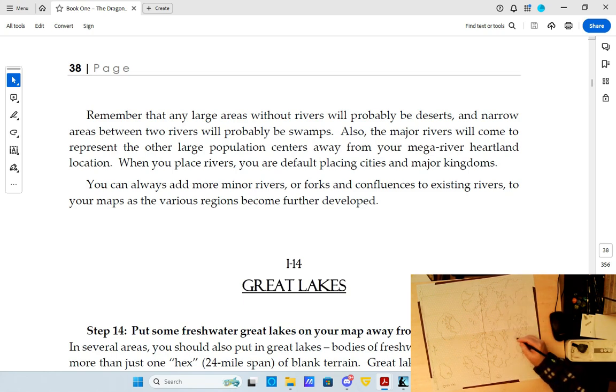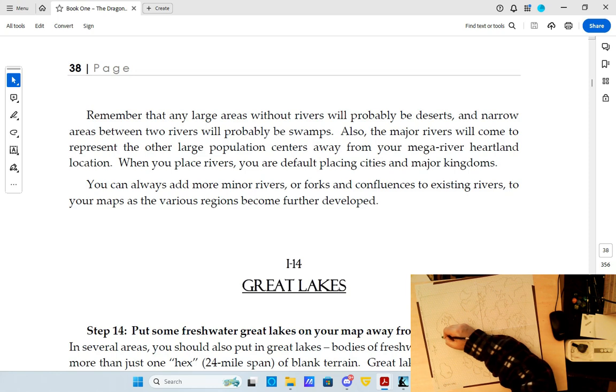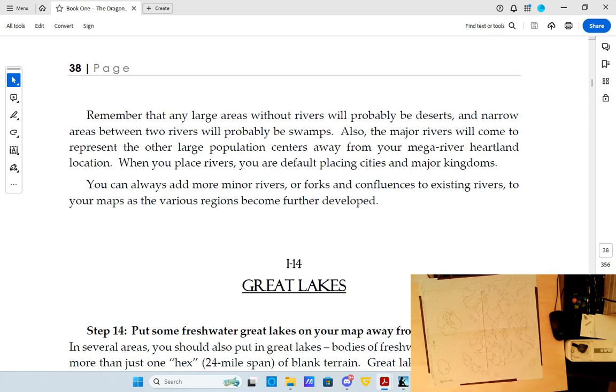Any large areas without rivers will probably be deserts, and narrow areas between two rivers will probably be swamps. So there is a method to the madness. I don't know if I want a giant tundra up north in the cold — but it kind of makes sense because what is a tundra but a desert? There's even a high desert in Oregon. When you think of desert I think of California, Nevada, or Arizona.